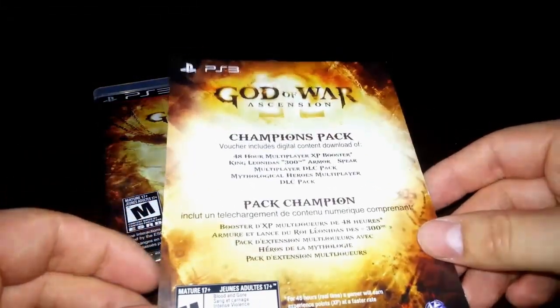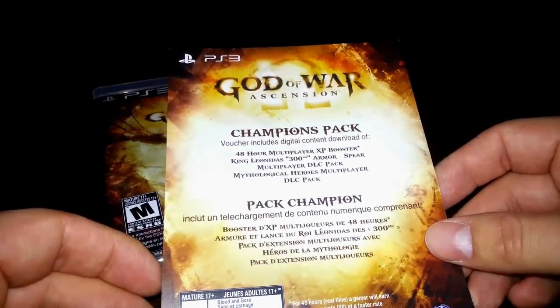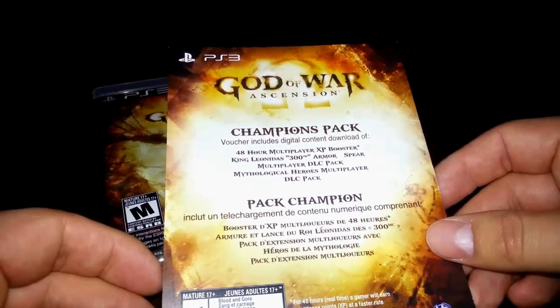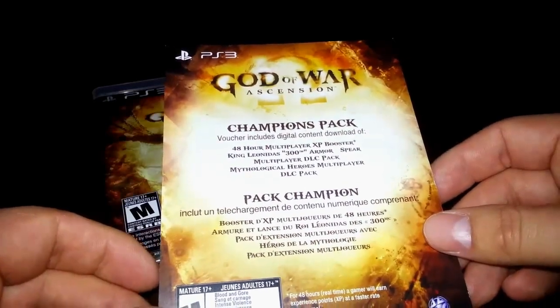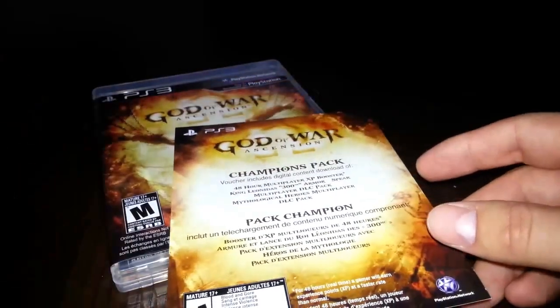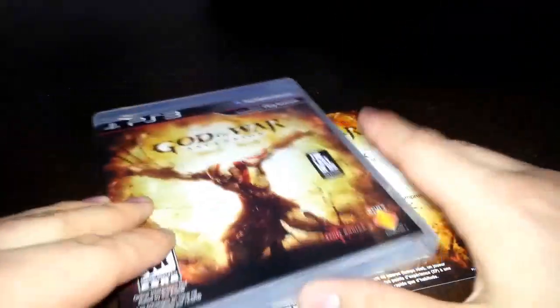So what does the Champions Pack consist of? It gives you a 48-hour multiplayer XP booster, the King Leonidas 300 Armored Spirit Multiplayer DLC Pack, and the Mythological Heroes Multiplayer DLC Pack. So that's a lot of content just for pre-ordering the game. If you know you're going to buy it, well why not pre-order it? Or go on EB — sometimes they'll give you these anyways, depending on your location and whatnot.